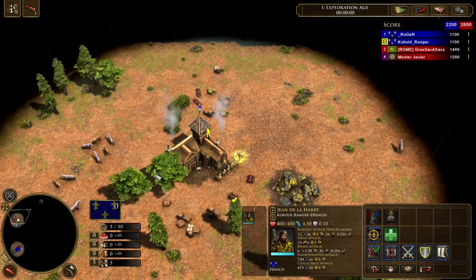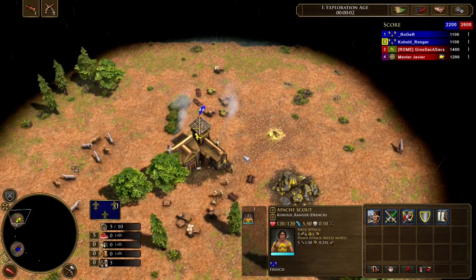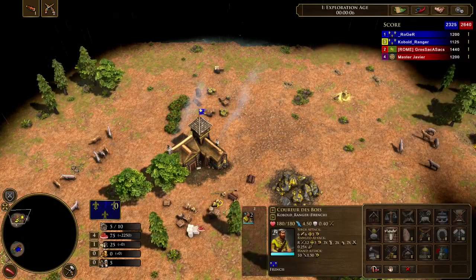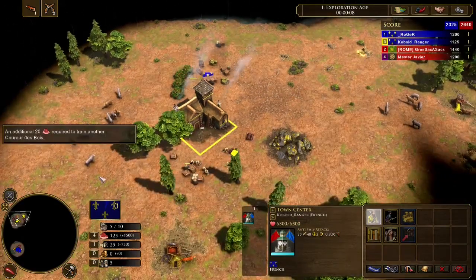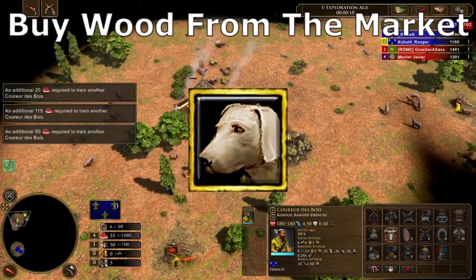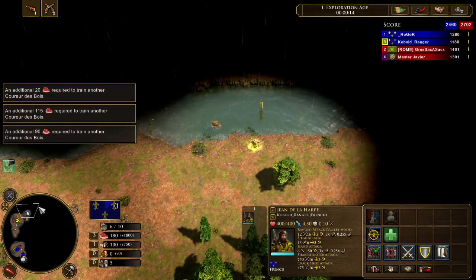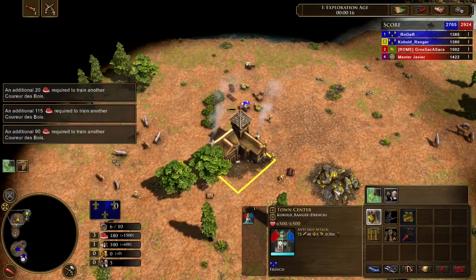I haven't lost any games during the past two months using this strategy with France on Deccan. The reason it's so good is because you get that market, you get hunting dogs, then you buy wood with the coin you gather from the start because Deccan has so much wood crates and crates in general.